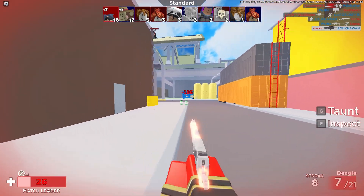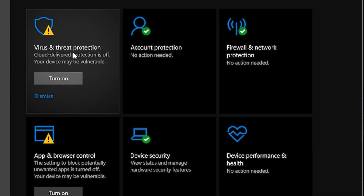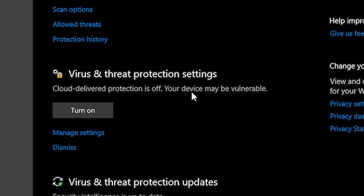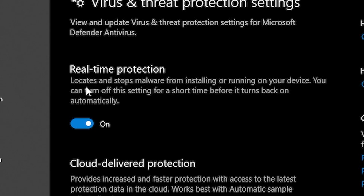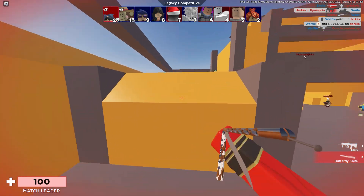If your Roblox FPS Unlocker is being detected as a virus, just go to Windows Security, then go to Virus and Threat Protection. Where it says Virus and Threat Protection Settings, go to Manage Settings, then where it says Real-Time Protection just turn that off and hit Yes when the pop-up comes up.